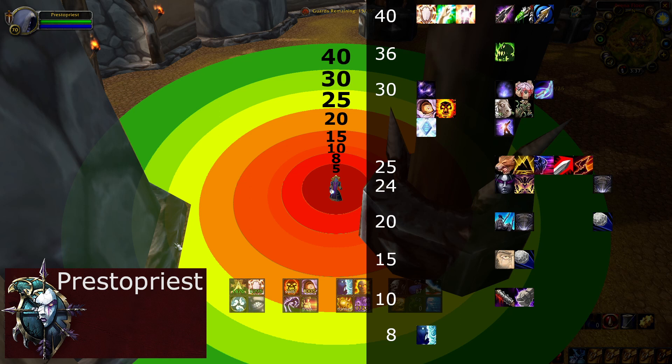So as you can see, a lot of risks are at 25 yards or less, but we can do almost everything we want to do at 30 yards or more. Priests should default to positioning at about 30 yard range, and only move in closer when trying to land fears.